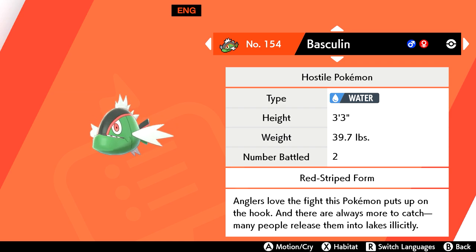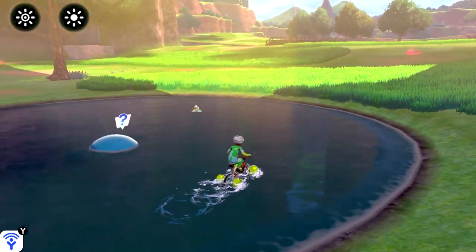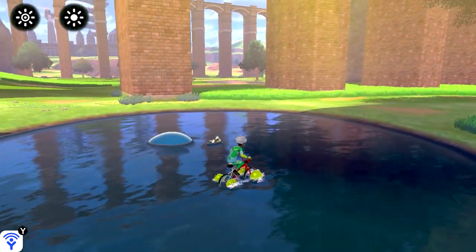Basculin is another one that's sort of an exclusive. Both games feature Basculin, but Sword's version has a red stripe and Shield's has a blue. The best place to find Basculin is the pond in the Motostoke Riverbank area. I recommend changing the weather to intense sun or normal to greatly increase your chances of spotting them.